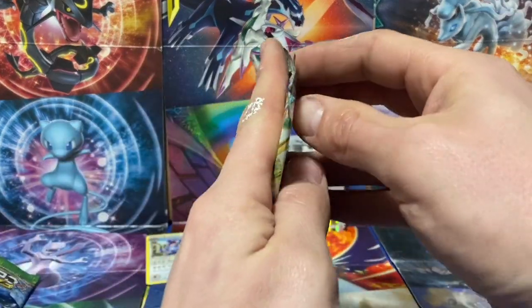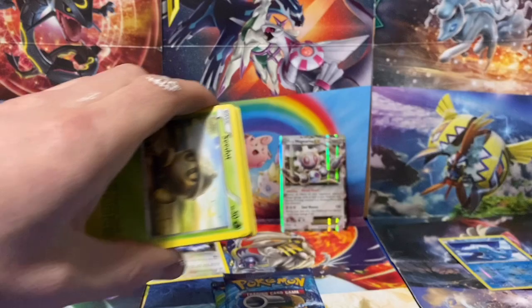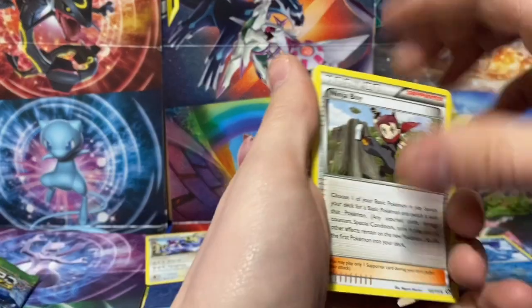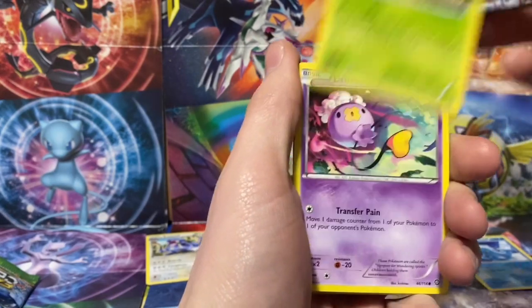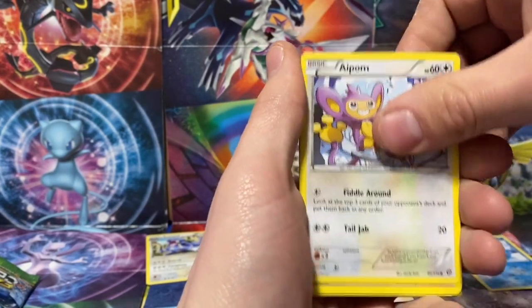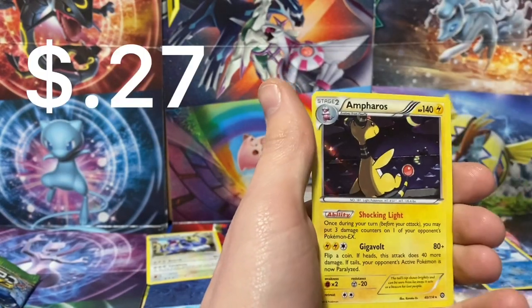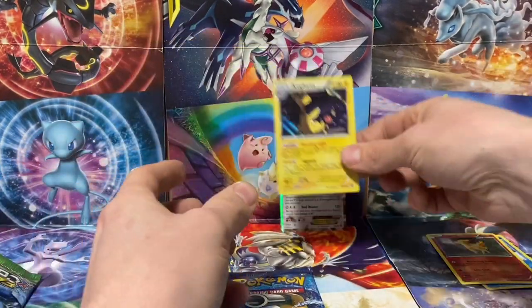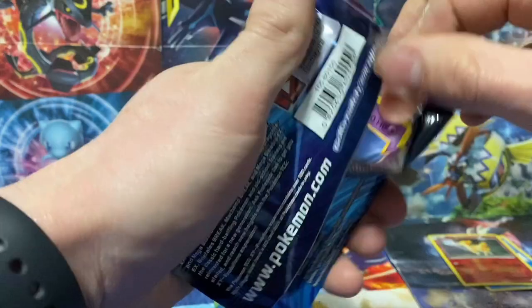Steam Siege now coming at you. Let me know what you guys think of these little tins that I keep opening — if you like them I can keep doing them, if not let me know and I'll try to get some sets you're more into. C-Dot, Drifloon, Aipom, Mankey, Shellos, Ponyta, and an Ampharos — holographic card. So we have a pull. It's just a holographic, but it's a pull nonetheless, so we'll take it.